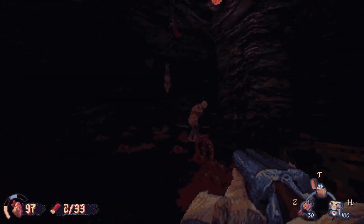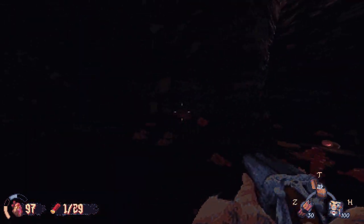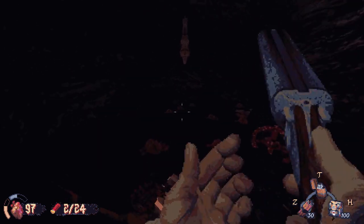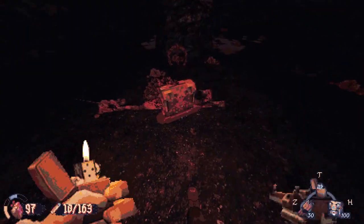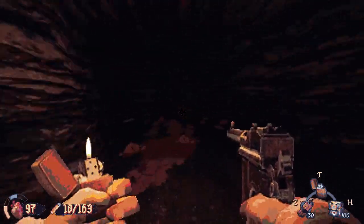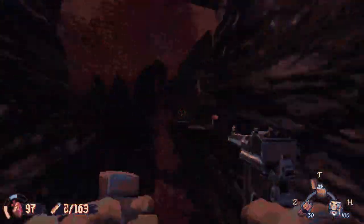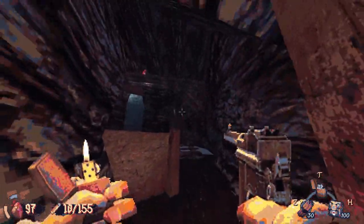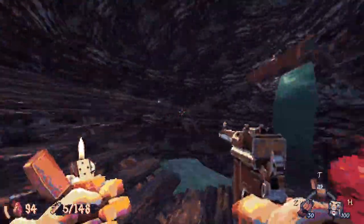Oh god - he's got a chainsaw! Run! Nice, we got him. What does he drop? I think he drops lever action ammo. My heart was racing - oh, this game is terrifying! There was another game I played kind of similar to this - it was called Army of the Dead, I think, and it had weird black and white graphics. It was really cool.